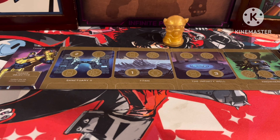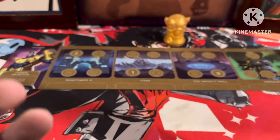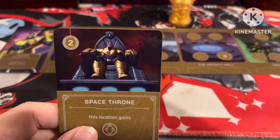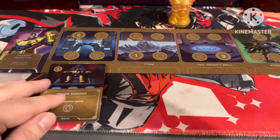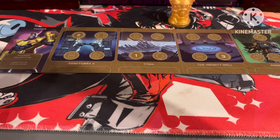Now we're going on to the items. Thanos has four items. We get one copy of the Space Throne, which has a great image of Thanos. The effect: the location this card is at gains Relocate, which is really useful.